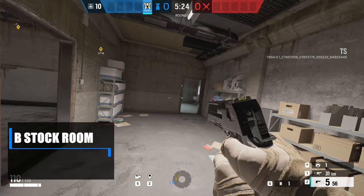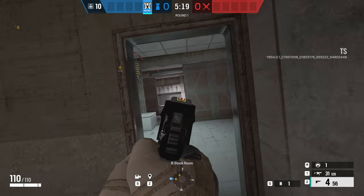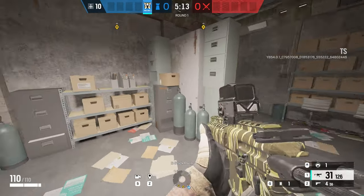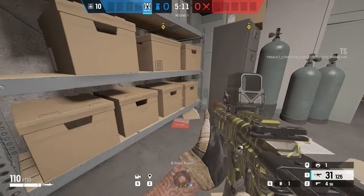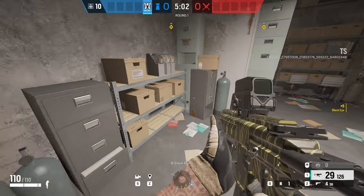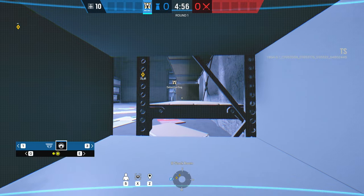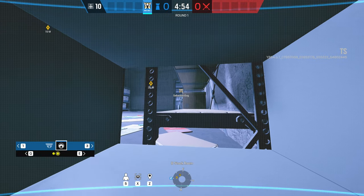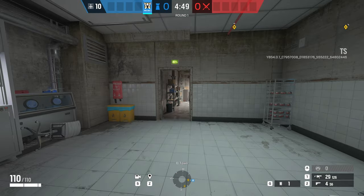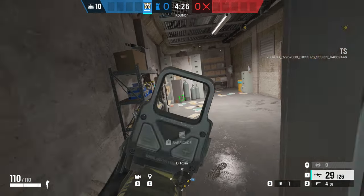The final Valkyrie cam is inside the stock room. If you lay prone and break the cardboard boxes on the bottom of the metal shelves, you can place the Valkyrie cam into the bottom shelf of the filing cabinet. You'll have a straight angle all the way down through toxin, almost to the missile door, and you can see a little of the stock room to give audio cues to your teammates. Alternatively, move the camera into the filing cabinet next to it on the bottom shelf to see more of the stock room and give full intel for any attackers heading towards the lab site.